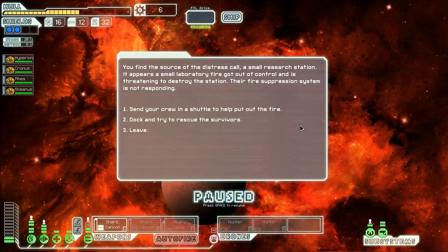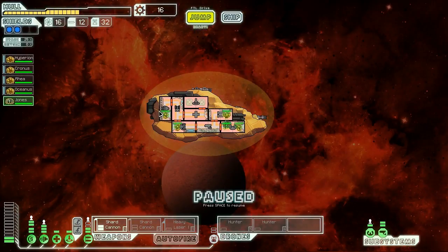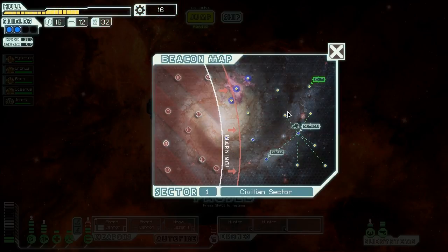We find a small research station where a laboratory fire has gotten out of control. Their fire suppression system is not responding, so we try to dock and rescue survivors. We're not going to send our crystal crew in because we don't want them to die. We pull alongside the station, cut through the hull, and rescue a few survivors - many more are lost. One offers to join our crew - Jones the Engie. You're going to hide in the medbay before you suffocate to a horrible death.